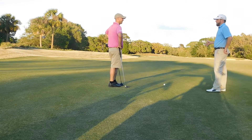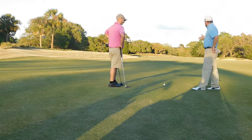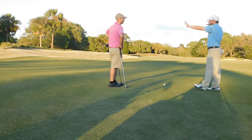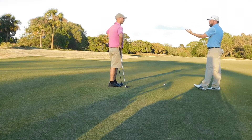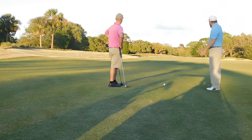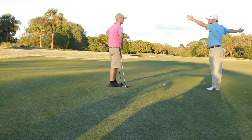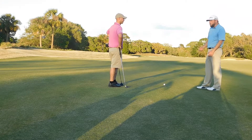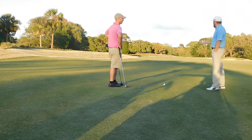Front right of the green — how far do you hit your three wood? 245. Okay, so 245 — you've got bunkers all up the left side and front of the green, with a little fairway there. But these cross bunkers right here: if you clear that, you've got a wide part of the fairway, leaving you about an 85-yard shot.